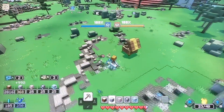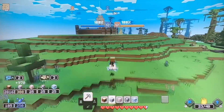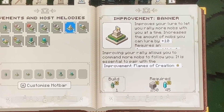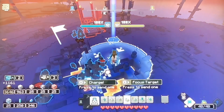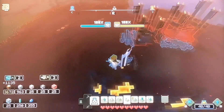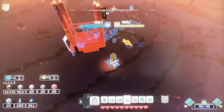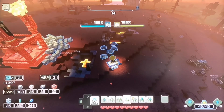Now let's move on to some of the other Improvement Structures, the first being the Banner Improvement. When you build this, it increases the amount of mobs you are able to control by 10. For example, at the beginning of a PvP game you can only control 10 mobs at the same time, but if you build one of these you can control 20, and the more you build the more mobs you can control.